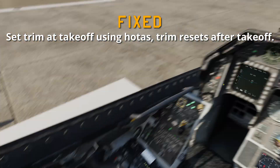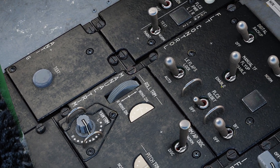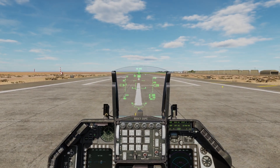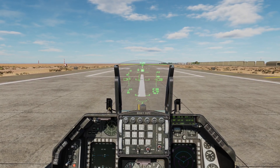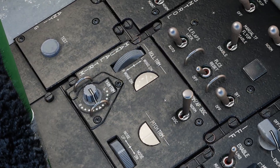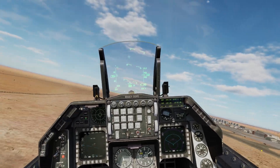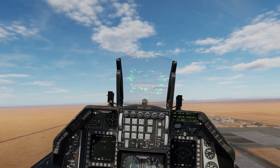Set trim at takeoff using HOTAS — trim resets after takeoff was fixed. So we're going to do a roll here. I'm going to roll left. Let's give it a try. Rolling — no reset, still trimmed. Let's center that out again. Fixed.